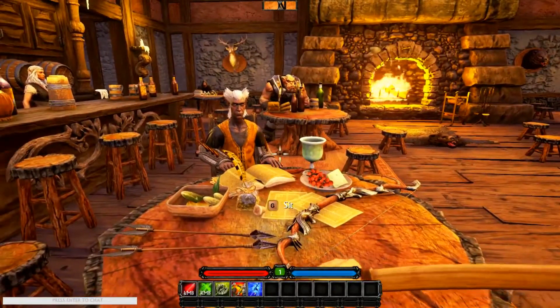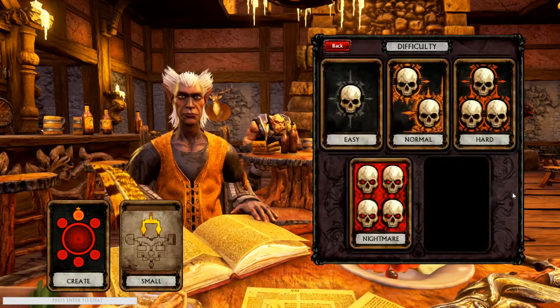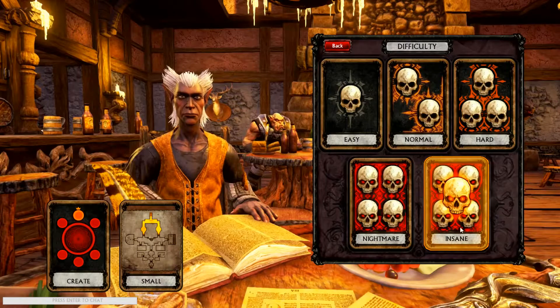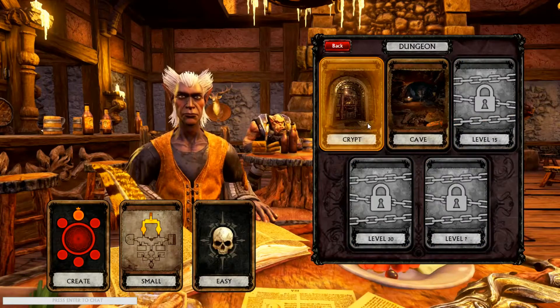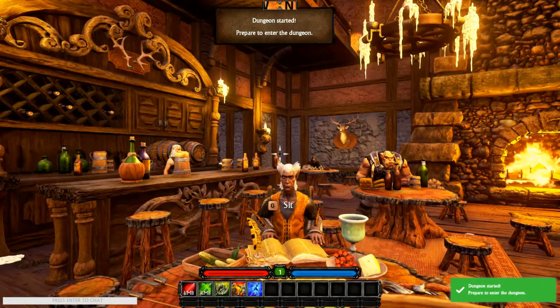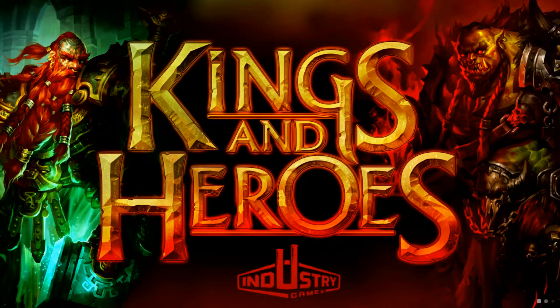If you want to go into dungeons, you hit create dungeon. There are a whole bunch of different difficulty options. I have gone before up to Nightmare with a group and it was painful — Insane is just nuts. I'm probably going to die real quick even on Easy. This is definitely a hardcore game. They also set up group matchmaking so you can join random people, and they did put in PvP.